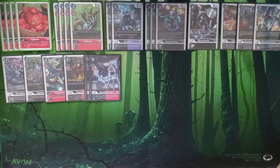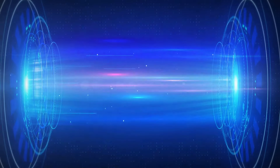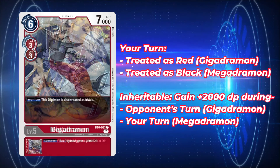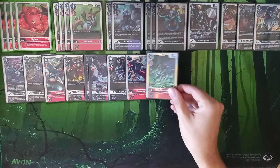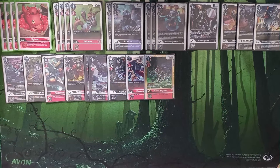Now talking about DP buffs — I'm going back to a copy of Gigadramon from BT6 and a copy of Megadramon from BT6. This duo has been out of my list for a while, but with how I've slanted my red base, I wanted them back. Since we're not building and raising and relying a bit less on our Chaos Dramons, having DP buffs on the opponent's turn is going to be helpful. With 11000 DP as our general gameplay, that extra buff is needed, supplemented by the Secret Rare MetalGreymon.